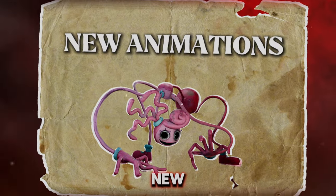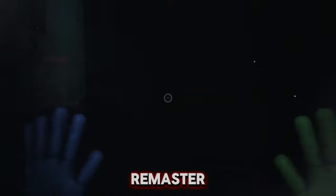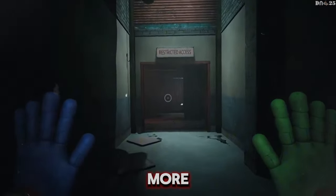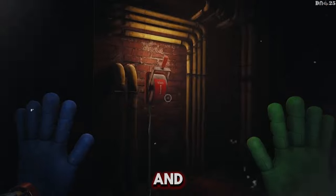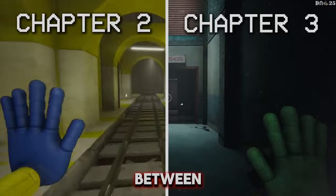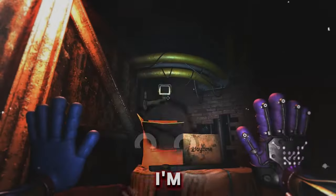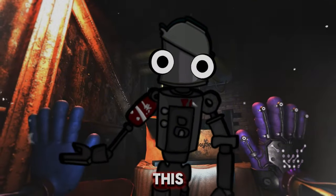Let's talk about new animations. In Chapter 2 we have the basic movements, but with a remaster we're hoping for smoother, more dynamic walk, jump, and crouch animations, just like in Chapter 3. Here's a quick comparison between the two chapters. We'll definitely want this, and I'm sure everybody wants this, not just me.